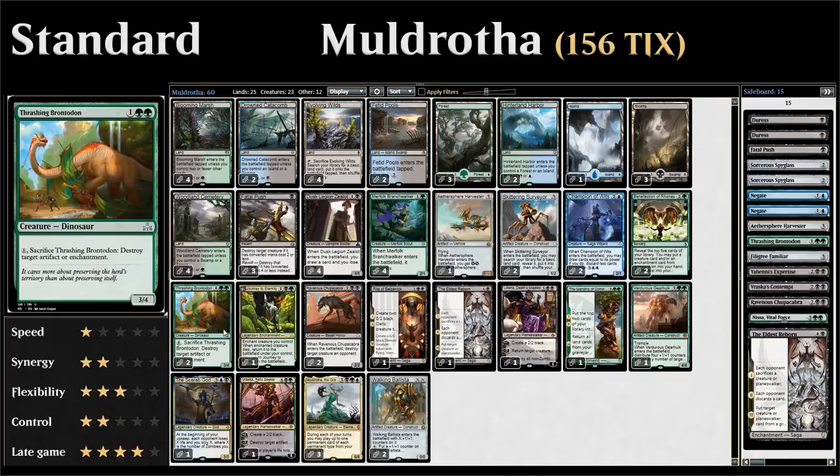We have two copies of Thrashing Brontodon — three mana for a 3/4 that we can pay one mana to sacrifice in order to destroy target artifact or enchantment. Any creature we can easily sacrifice is great with Muldrotha since we can return it from the graveyard. There are a lot of enchantments and artifacts in standard right now, so it's a nice creature to have access to.